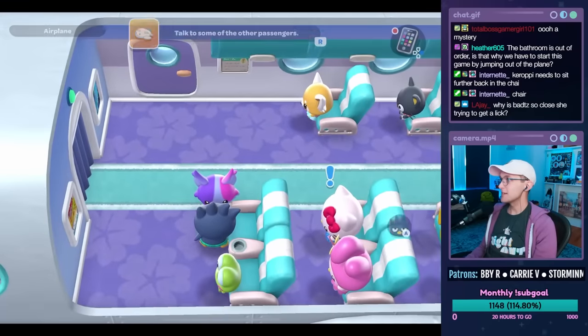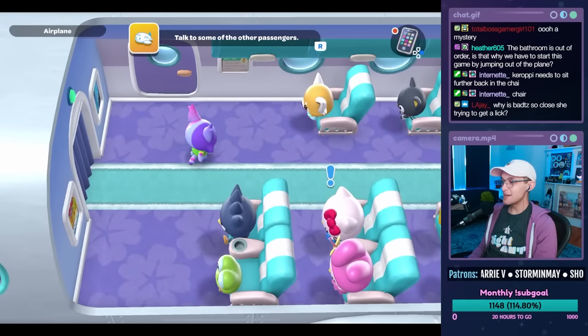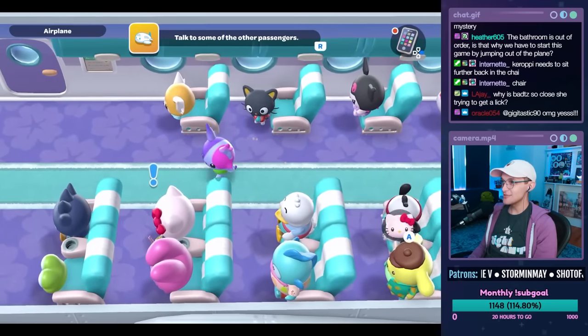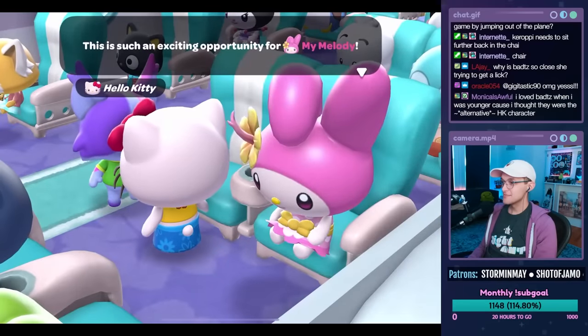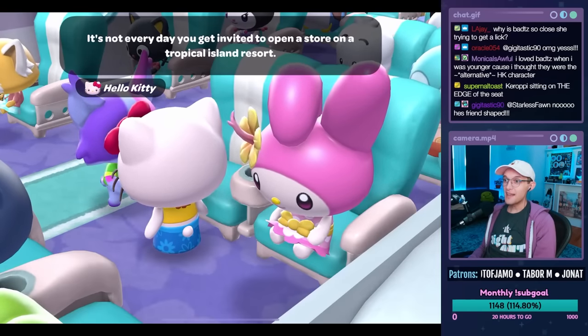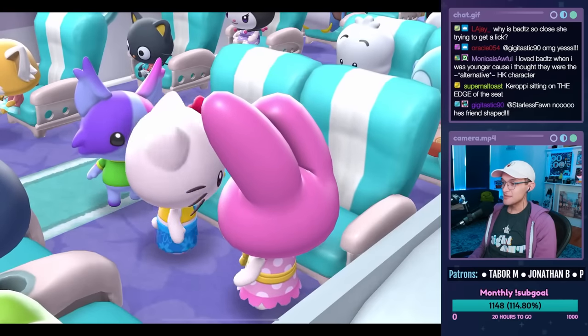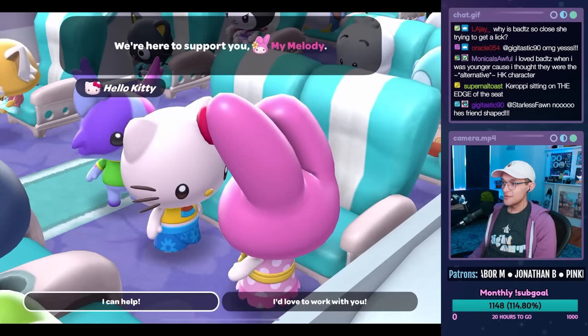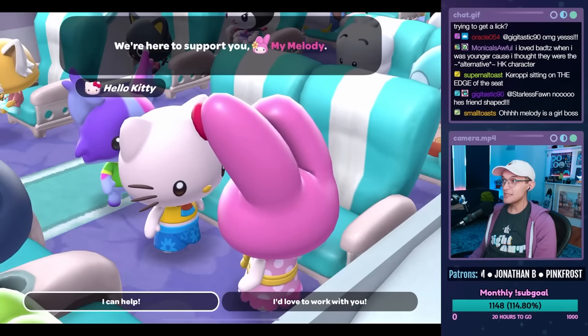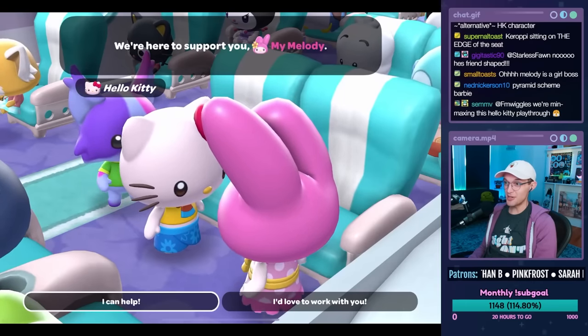See you around — okay, we're having fun! Thanks for the bits, I appreciate it. This is such an exciting opportunity for My Melody. So My Melody's decided to turn the island into an MLM — she's going to be running her MLM from the island, and theme park. My Melody is also apparently a very good handy person; she repairs a lot of stuff. Girl boss.